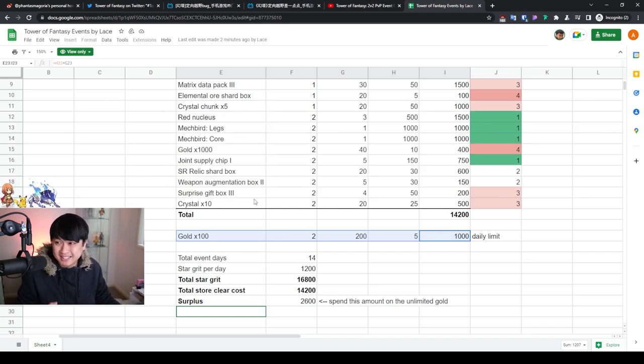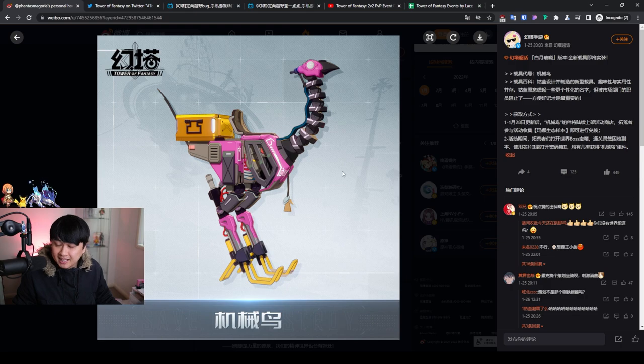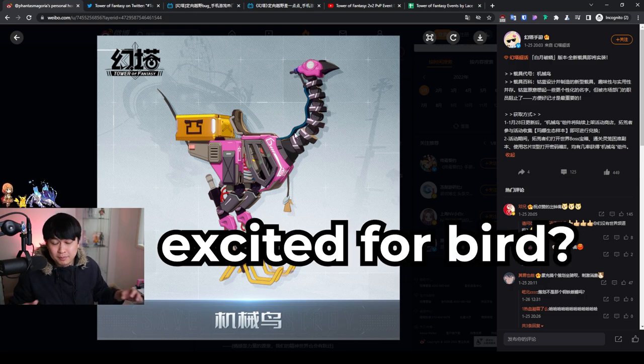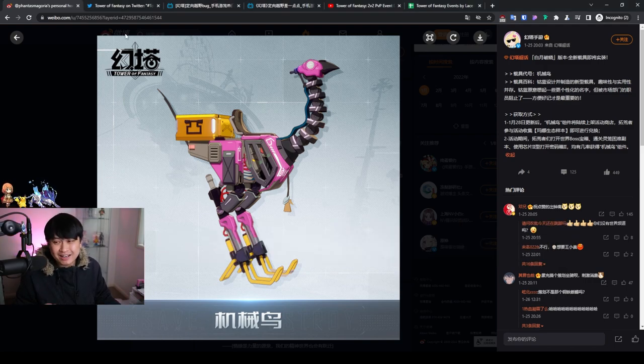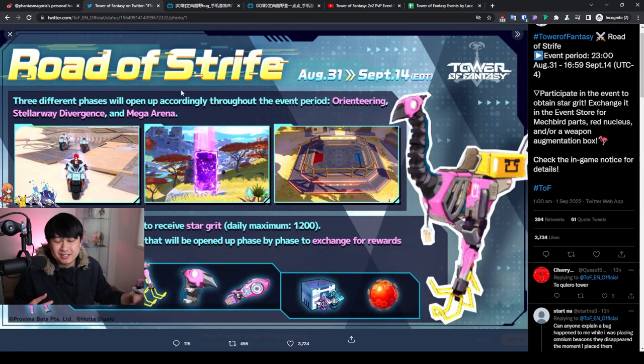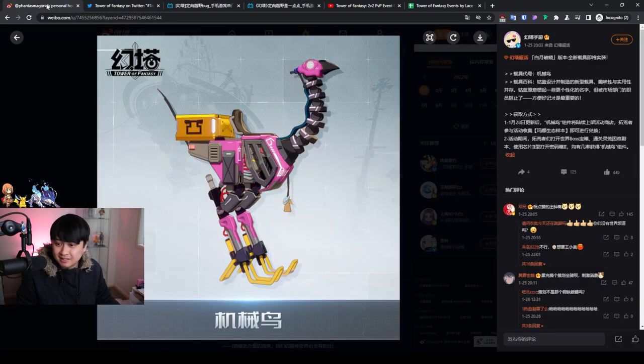Honestly, a pretty straightforward event. I think it's a little bit better than the implementation they did on CN. Are you guys excited for this mechanical bird? Because I am — I'm excited to paint it yellow and ride it like a Chocobo. If you think the bird is ugly, let me know in the comments and tell me which mount you prefer. If this video was at all entertaining or helpful, please consider leaving a like, subscribing, and turning on that notification bell. Thank you guys so much for watching — I'll catch you in the next video. Bye-bye.